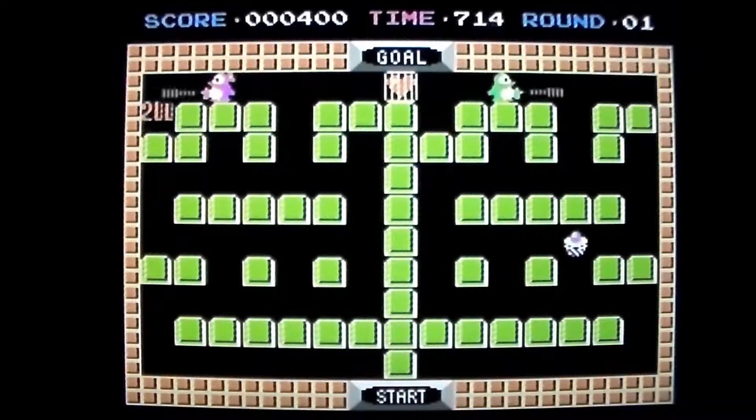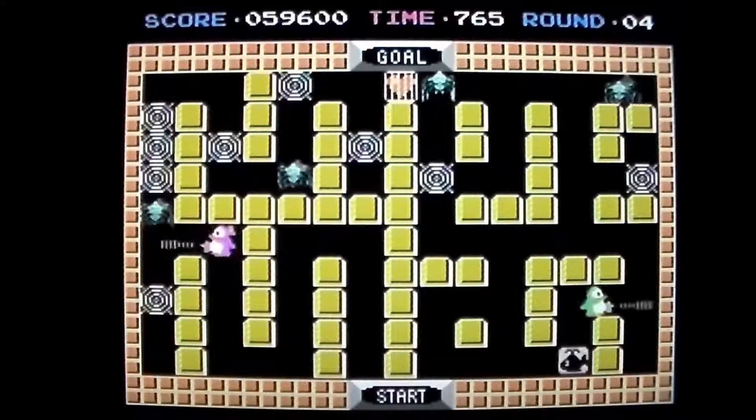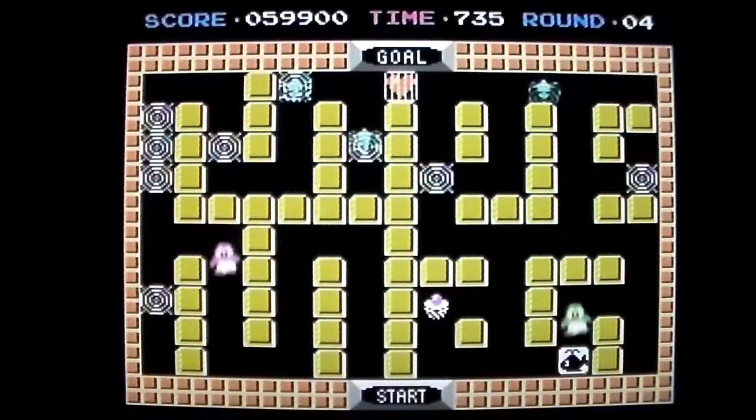To complete each stage, get both penguins to simultaneously touch either side of the caged heart at the top of the screen. Along the way, it's a good idea to get rid of webs and spiders and pick up items.